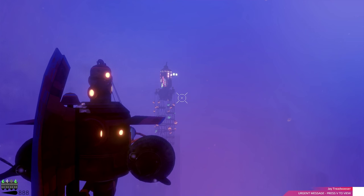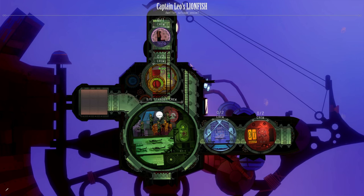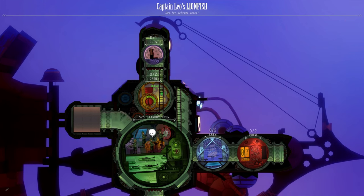Most of the gameplay in Diluvian takes place in a 3D open world. But to get the most out of our crew, we'll switch to the side view. The side view gives you an overview over all your stations, your inventory, and your crew.